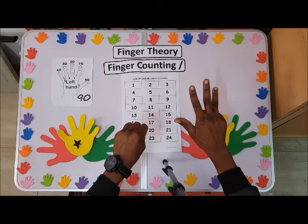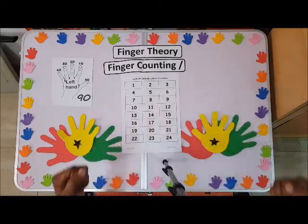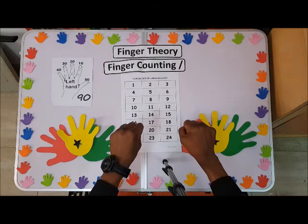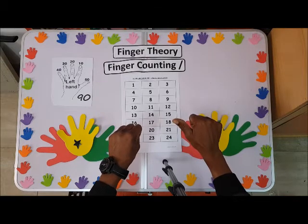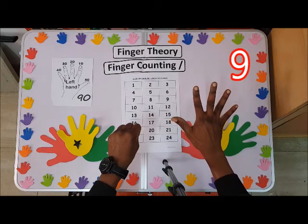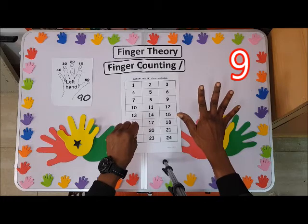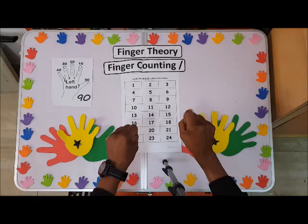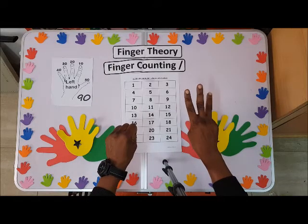Thank you. Just nine — nine: we have five, six, seven, eight, nine. So nine — you open up all the fingers, nine. Now can you show us ten? Let's see: we have one, two, three.